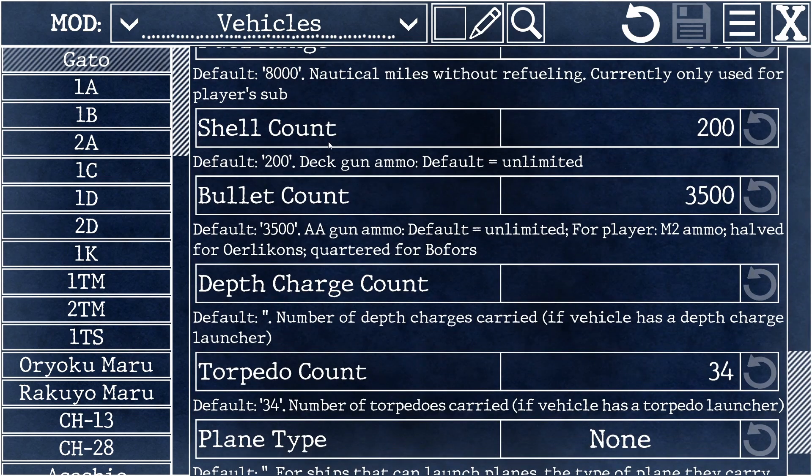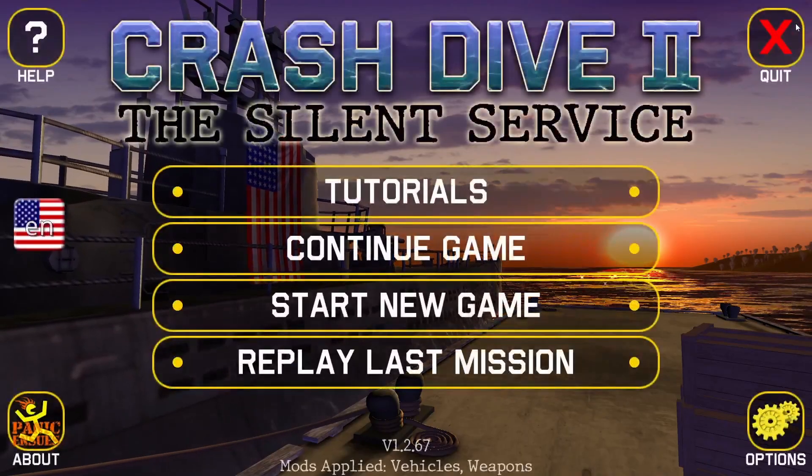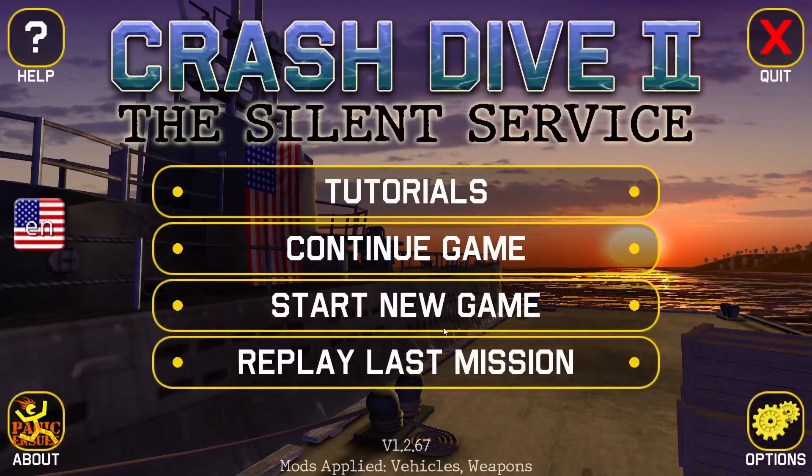Shell count — that's for your deck gun. Bullet count — that's for your AA gun. And then you've got torpedo count. The default number is 34, but let's increase that to 60. Once you've typed it in, click the save button — good old-fashioned floppy disk icon. Close the editor and let's see if that worked.